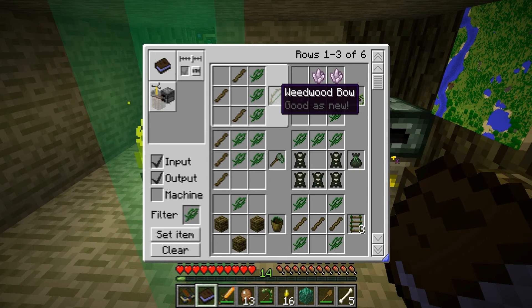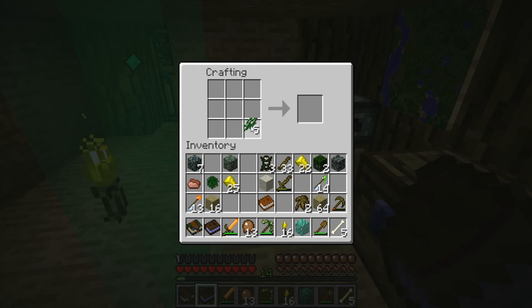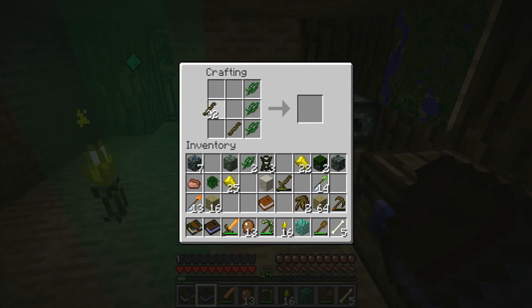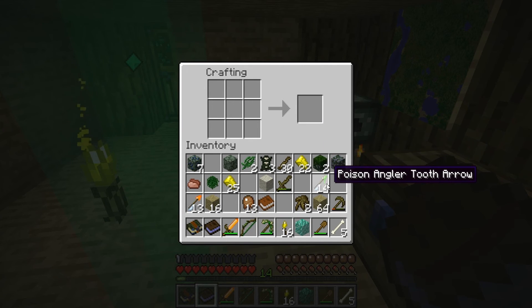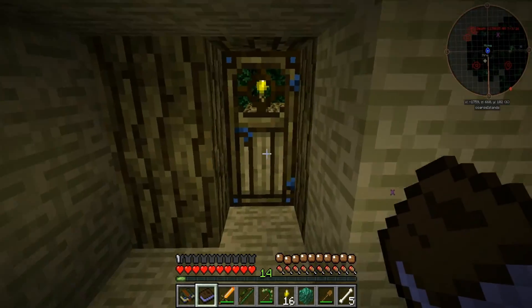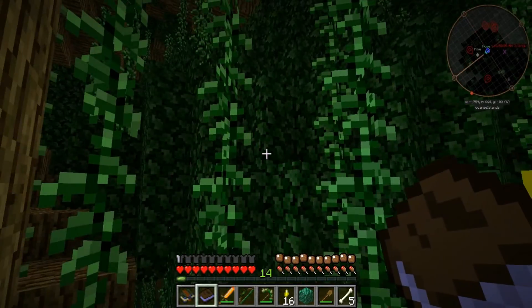Let's go ahead and make that bow really quick. We got the sticks. Sweet - we got a weedwood bow, and we've got the angler tooth along with it! I think that's an awesome way to end this episode.